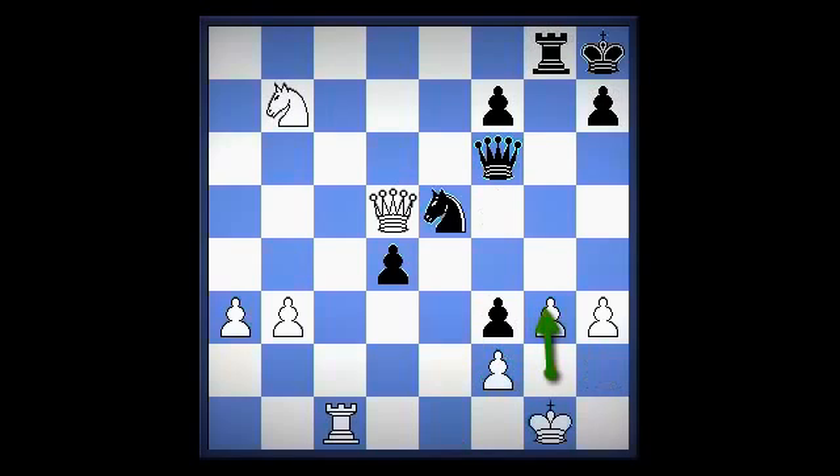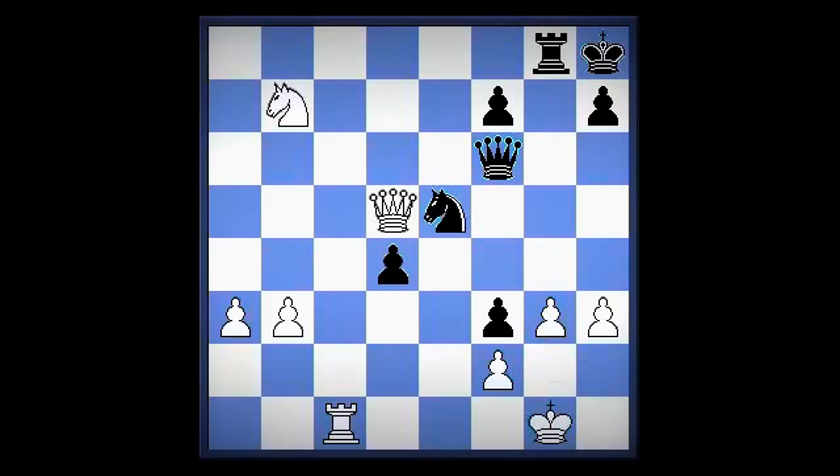Now after g3, how should black play? Queen f4 or knight d3? It seems as though black could annihilate white with queen f4. What is black threatening? Both queen takes e1, and if king h2, what is black's strongest move? Rook takes g3 — a very strong and winning move.